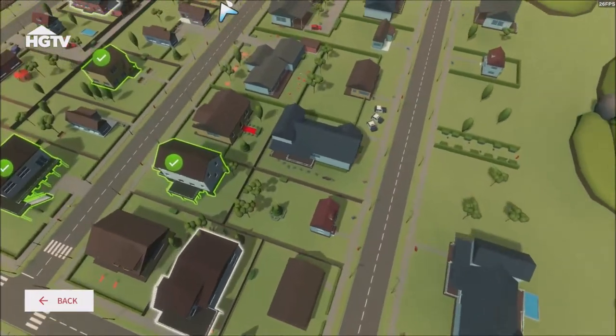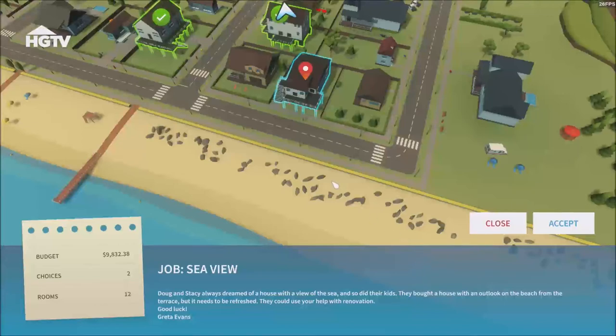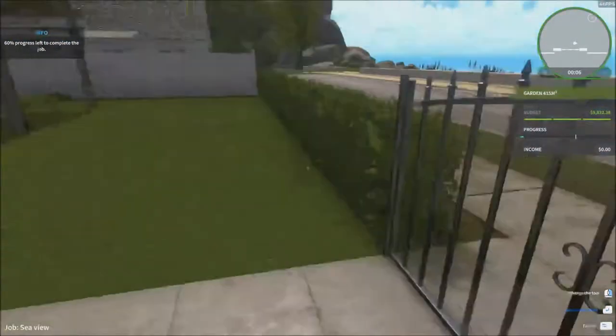I'm going to do this one now — 'Sea View' — because I love doing these houses that are near the shore. They all have balconies and stuff, it's really fun. Dog and Stacy always dreamed of a house with a view of the sea, so they bought a house with an outlook on the beach from the terrace, but it needs to be refreshed. Let's go help them out.